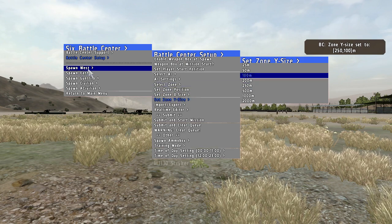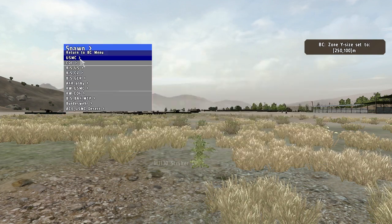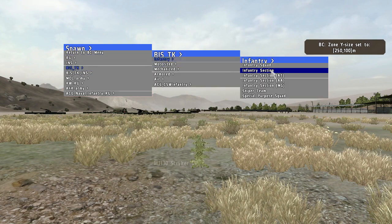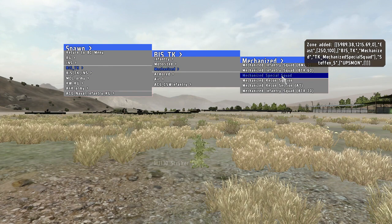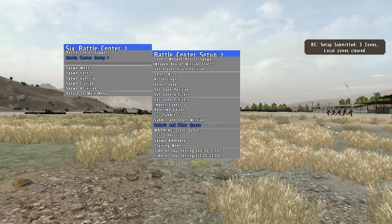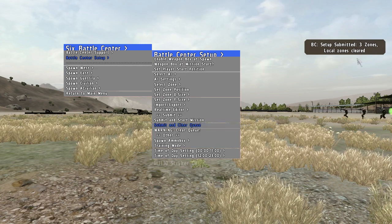Now that you selected the zone position and the size, you can spawn infantry there. I'm gonna spawn some enemies — Tagistani infantry, like an infantry section, an AT section — those are zones — and a mechanized section. There's nothing spawned yet, but I can submit it now like I did before. You see it submitted three zones. But unlike the DAC, it creates a new zone for every unit you create, so you have to keep that in mind.